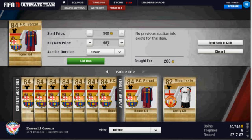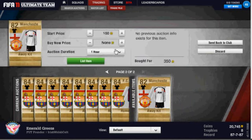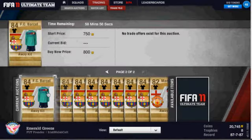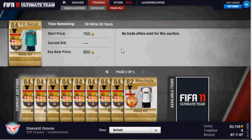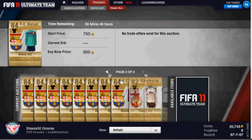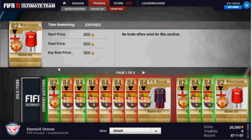After the five percent tax they'll roughly take about 15 coins off you — so you're making about 670 coins profit on each kit. That's not bad going. I've listed all nine kits — one, two, three, four, five, six, seven, eight, nine. I'm going to come back after an hour and see how they get on. Hopefully they've all sold.